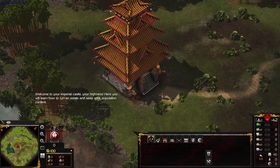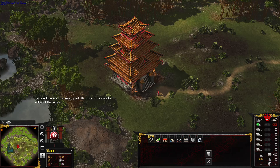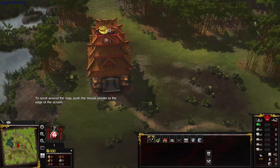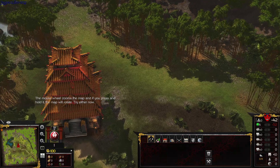Welcome to your Imperial Castle, Your Highness! To scroll around the map, push the mouse pointer to the edge of the screen. The mouse wheel zooms the map, and if you press and hold it...